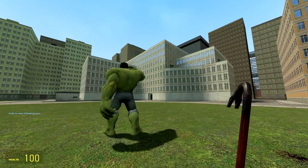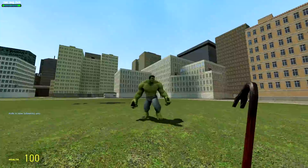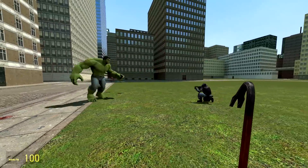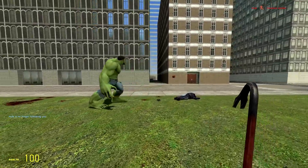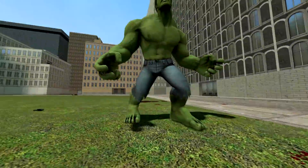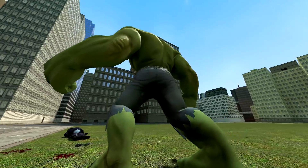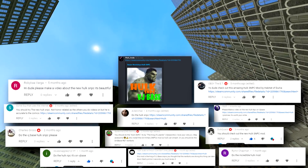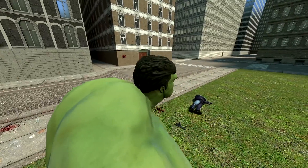You can also press E to have him follow you. And there's even impressive dialogue that happens along the way, whether he's following you or whether he's smashing people to bits. Whichever path you take, the Incredible Hulk has got your back. We're now going to take a closer look at exactly what the Hulk can do, and maybe pit him against some of the NPCs that I have downloaded. If anyone suggested this mod, you'll be credited down below. Thank you guys so much for suggesting.